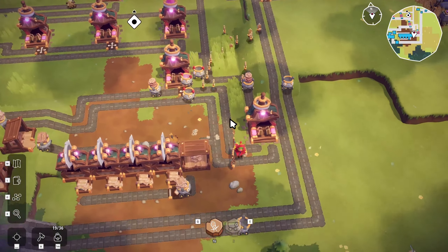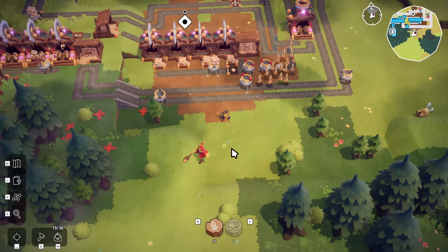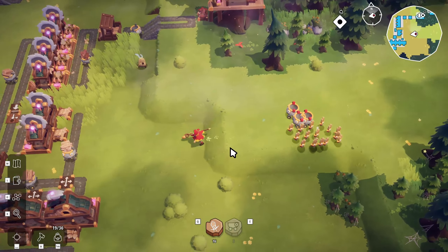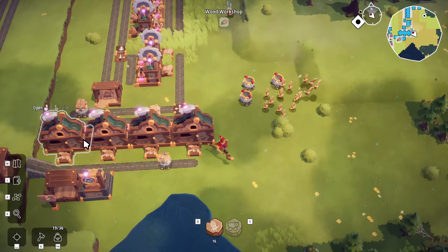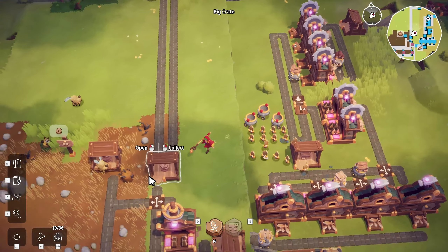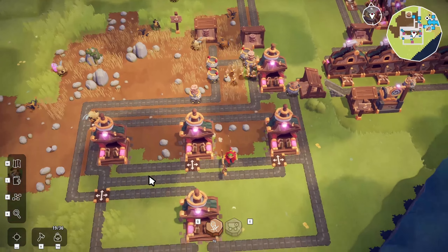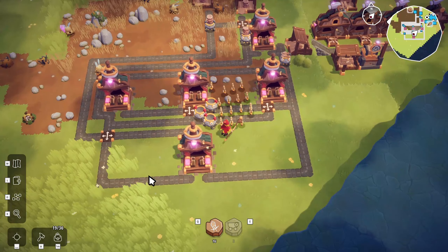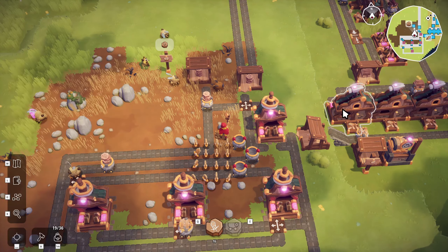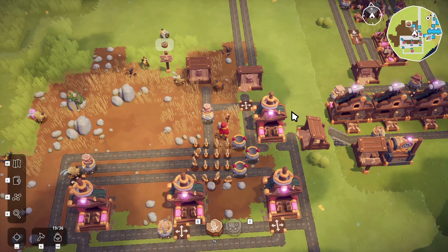Everything is back working as per intention. After that I came down over here and I set up a spot to start making swords — and we're making choppy boys up over here. Here is my choppy boy factory, everything seems to be working as intended. Choppy boys — we're full up on choppy boys, you love to see it. Everything's getting delivered right now, which is perfect.